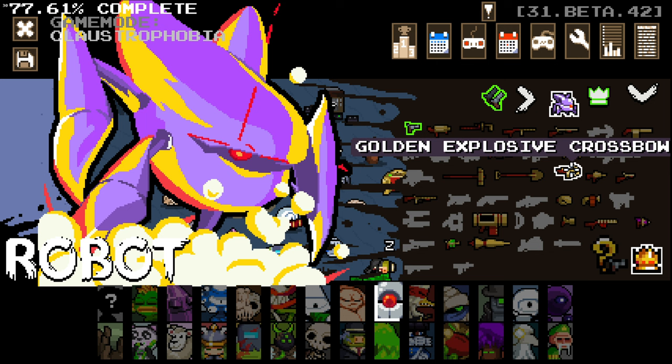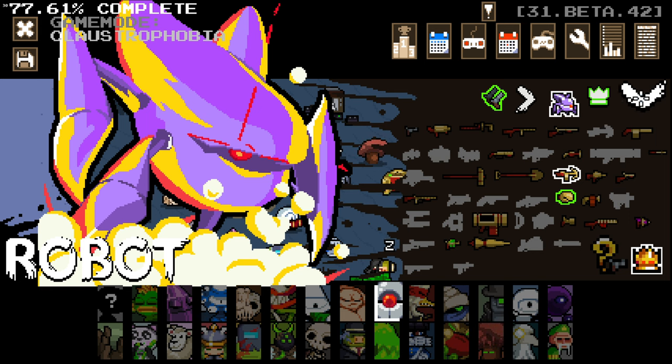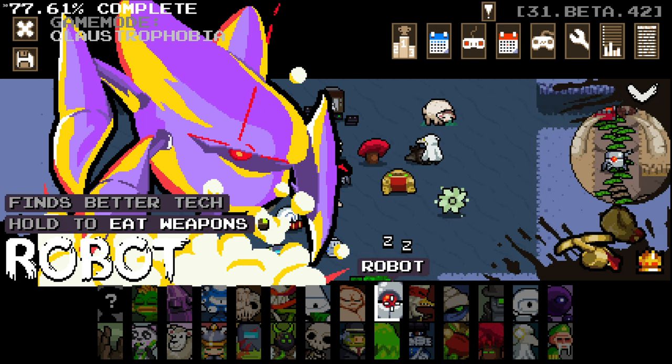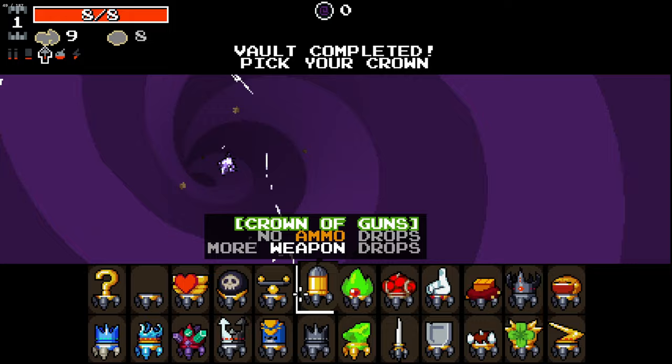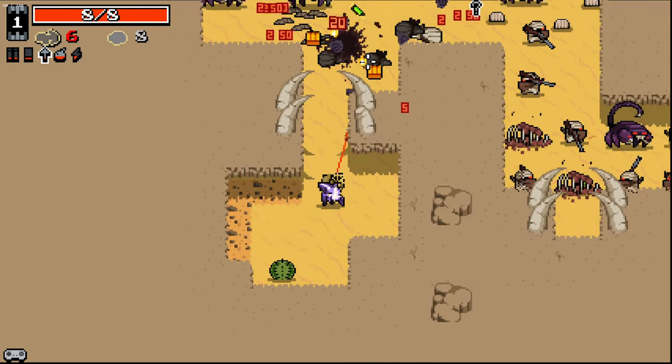I'm going to go with Explosive Crossbow, and as a backup, I'm going to go with the Dead Glove. I like having Dead Glove as a backup because it basically means if the build presents itself to me, then I can take it. I think with Claustrophobia, that could be a pretty good build to have. I'm going to go with No Crown this time around.